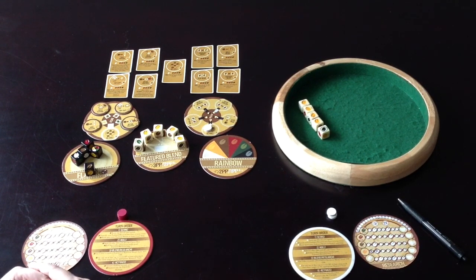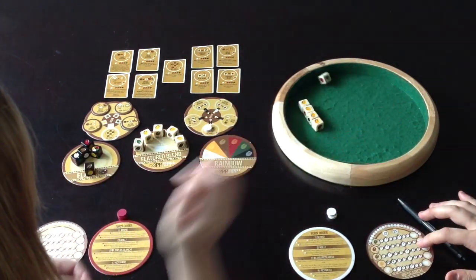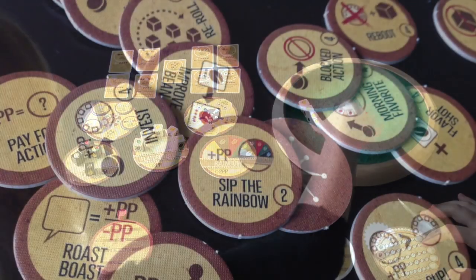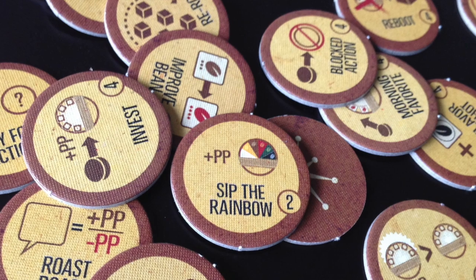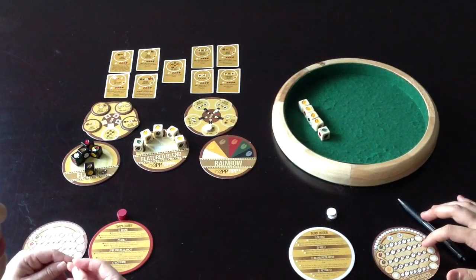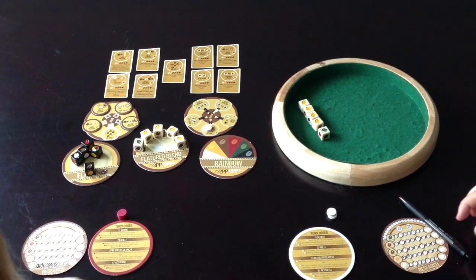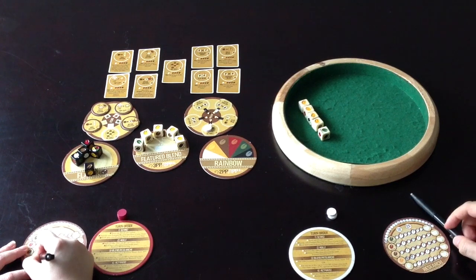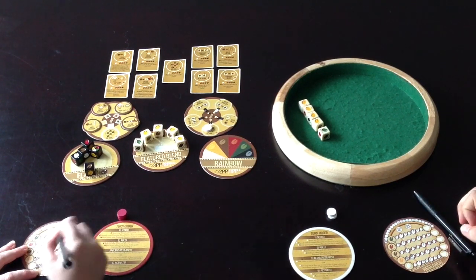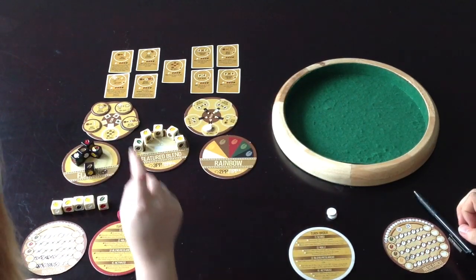At the beginning of the game you have the option to use either a predetermined set of abilities for each research track, or draw random tiles from a bag. These tiles add variability to how the game plays out — there are different types of abilities, good and bad. For example, one ability we used: if you make a featured blend or rainbow blend, you get a research point of your choice, which is really useful.